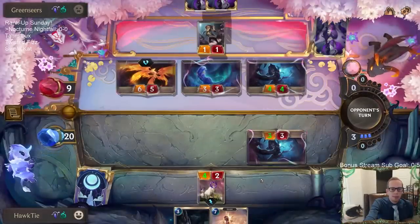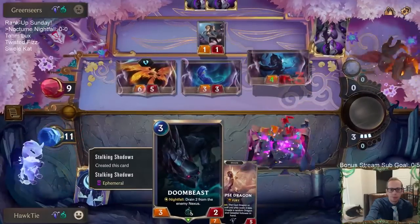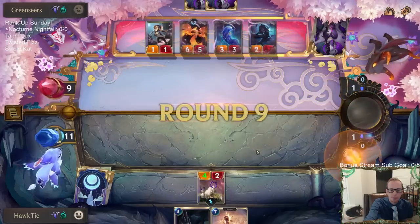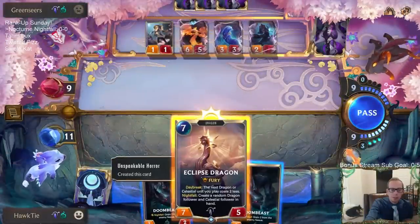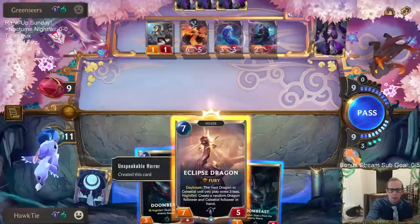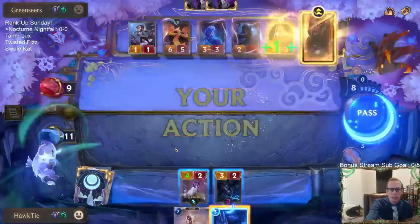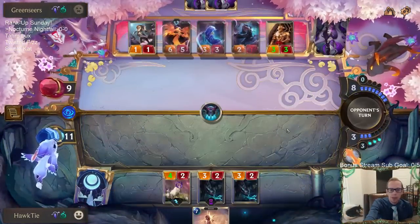Pale Cascade is very good. This is really too bad — I need Nightfall on the Eclipse Dragon. If I just hadn't played that other gem to make my thing a 3/3, I would have had the Nightfall — could have gone gem then Eclipse Dragon.